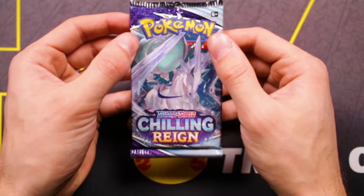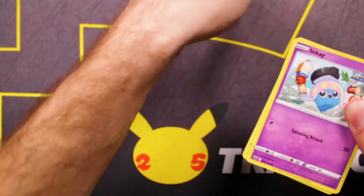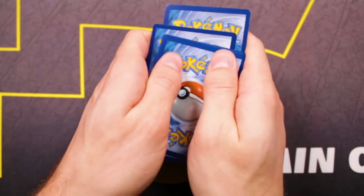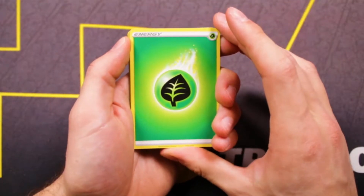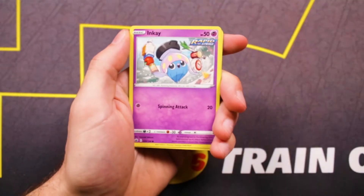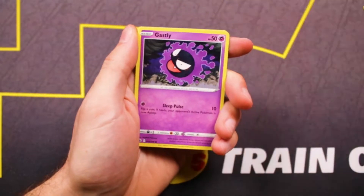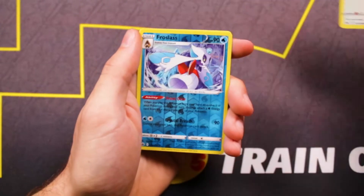First pack up is going to be Chilling Reign. I actually have only ever opened a few Chilling Reign packs — I think we only did one here on the channel. We're starting off with a Leaf Energy — that's exactly how we started off last week's video. And we're going into Crabominable, Doctor, Ledian, Inkay, Rockruff. I only opened one or a few packs of these on the channel, so I never really got into Chilling Reign too much. But these are some really nice artworks.